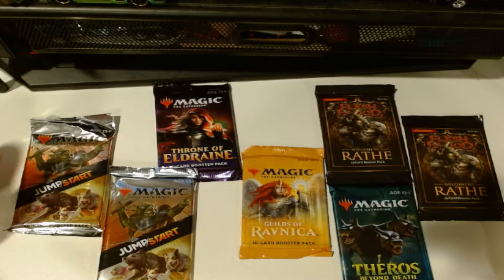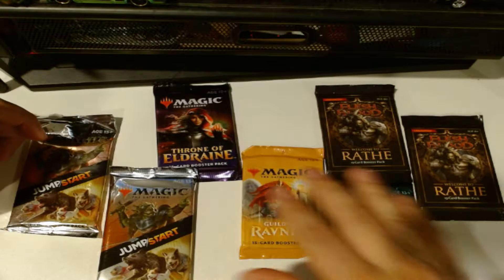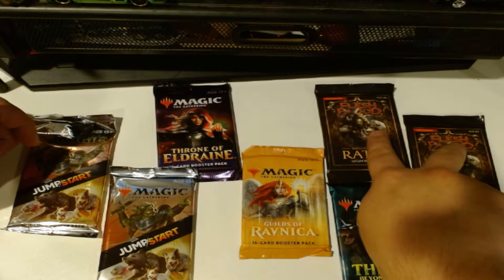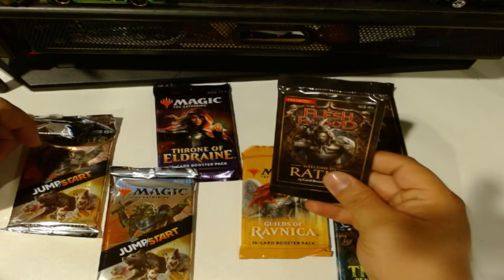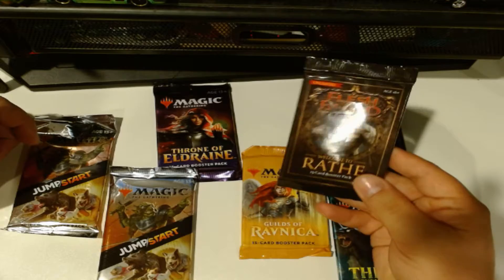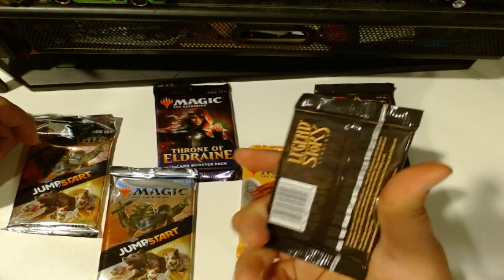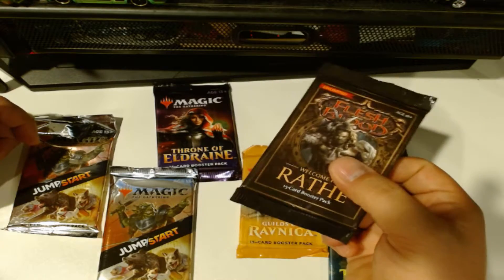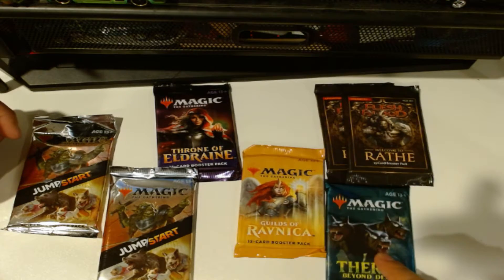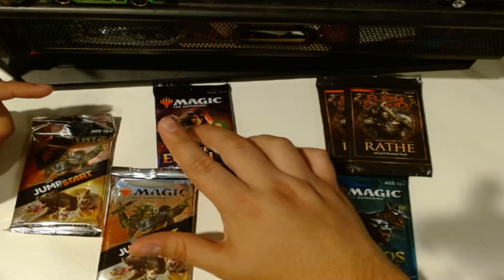Hello guys, welcome back! We're gonna be doing some unpacking. I changed it up a little bit - going to open some Magic: The Gathering packs I haven't opened yet, plus some Flesh and Blood cards. We're gonna do two Flesh and Blood, one Theros, one Guilds of Ravnica, one Throne of Eldraine, and two Jumpstarts.